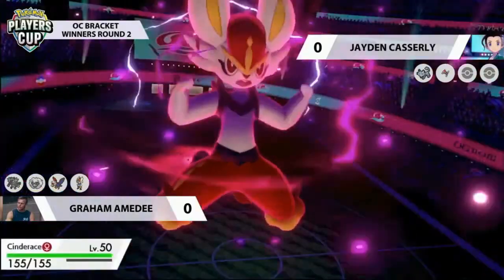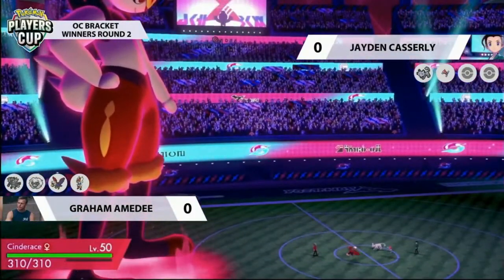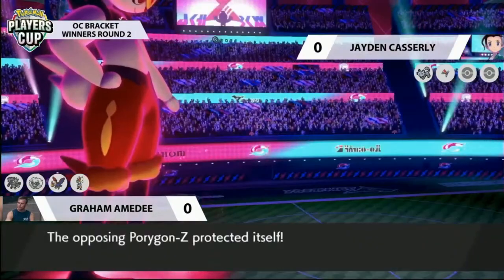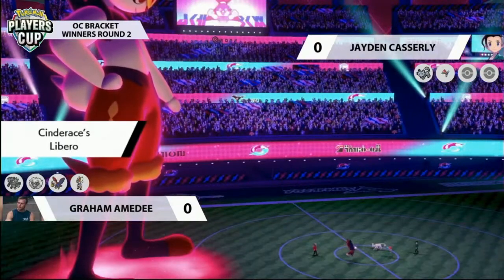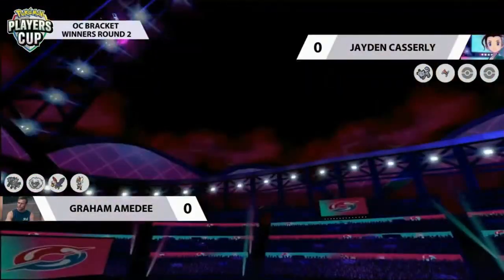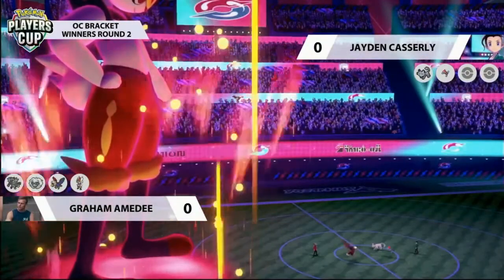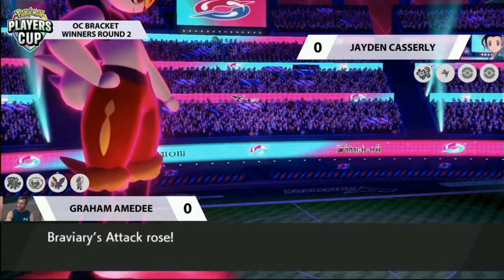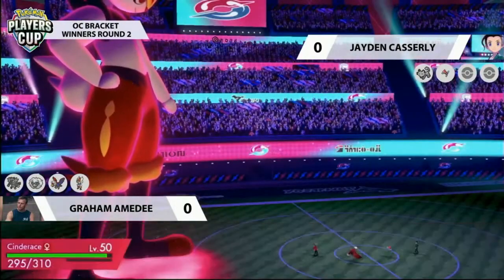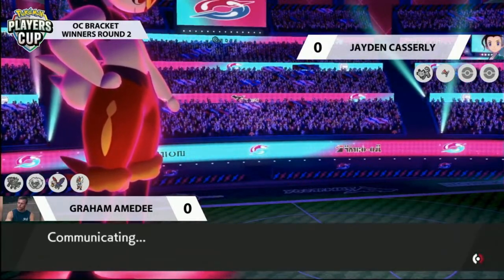He's got a Dynamax Cinderace to try and deal with it as well. Preserving your Dynamax is critical here for Graham — Jayden no longer has access to it, having used it on Porygon-Z. Going to the Cinderace with its Libero ability, it can change the same-type attack bonus depending on what move it uses. Going for Max Knuckle, most likely from High Jump Kick — super effective against Porygon-Z — and although Jayden wisely protects, Graham instead targets Alolan Persian, removes it from the field, and gets the Attack boost as well. That's going to boost up the Braviary.